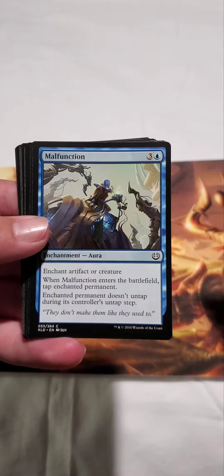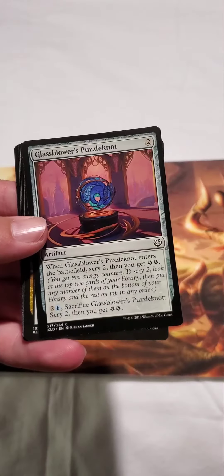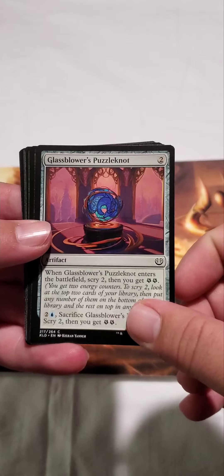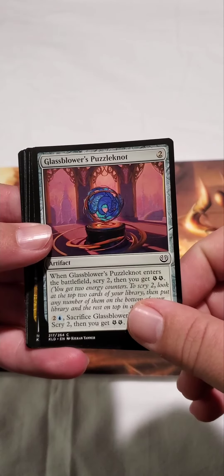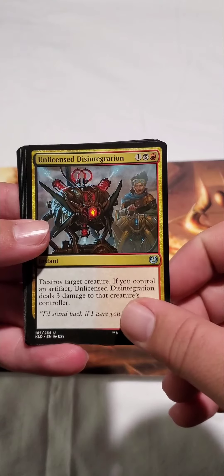Eager Construct, Malfunction, Glassblower's Puzzle Knot — that's actually pretty neat looking, I like that — and Unlicensed Disintegration.